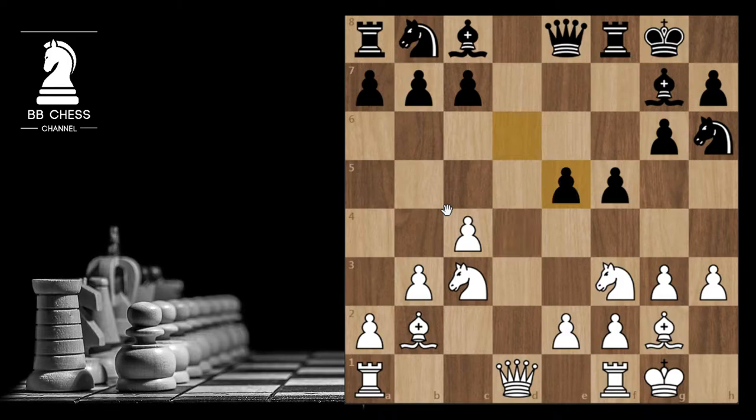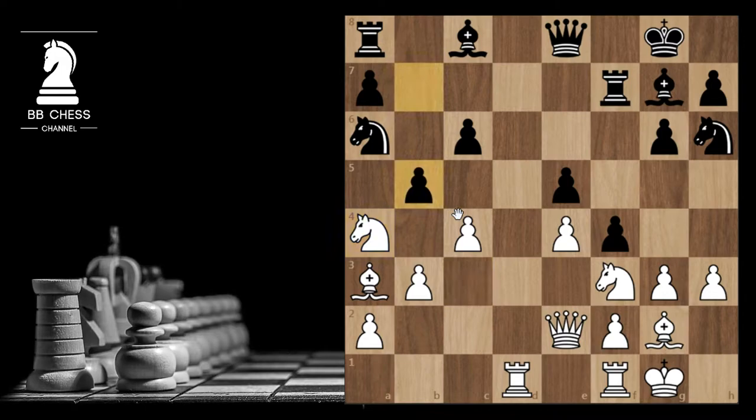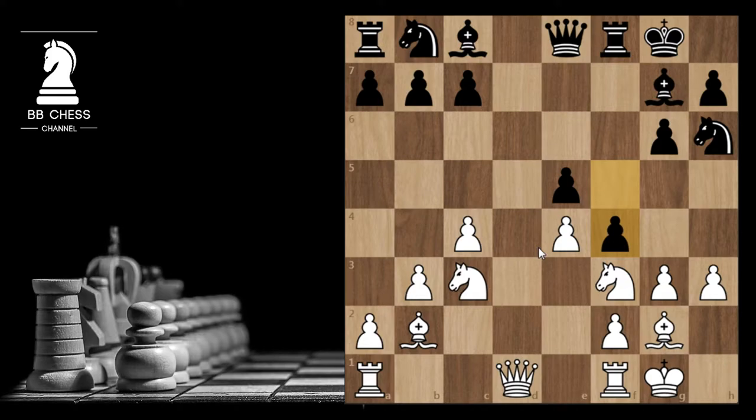So dxe5, dxe5, e4, and Black plays f4 — and this is another inaccuracy, as better was for example c6. Then Bishop to a3 attacking the rook, Rook to f7, Queen to e2, Knight to a6, Rook to d1, f4, Knight to a4, b5, c takes on b5, and White is a bit better but it's still playable.